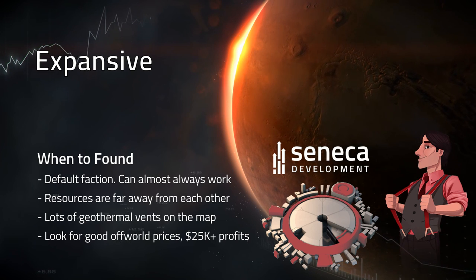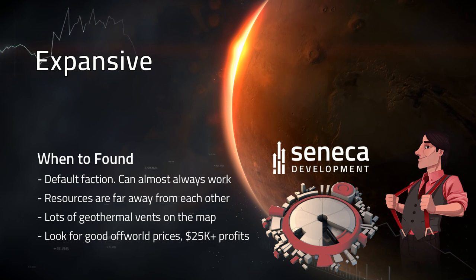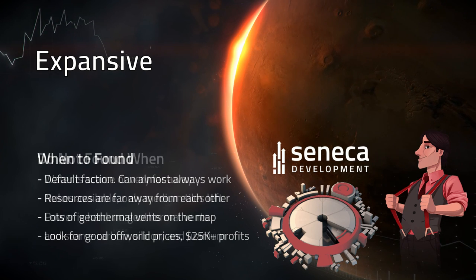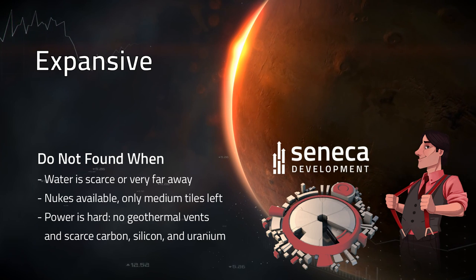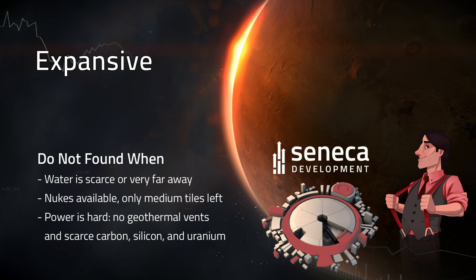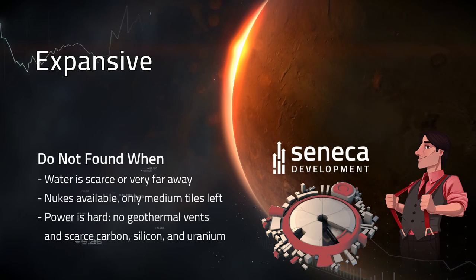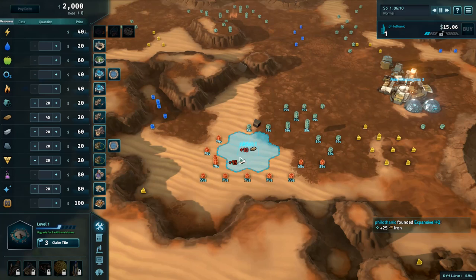Found Expansives when resources are far away from each other or there are lots of geothermal vents on the map. Look for good offworld prices and 25,000 or more profits. Do not found Expansive when water is scarce or very far away, when nukes are available and there are only medium tiles left, or when power is hard and there are no geothermal vents combined with scarce carbon, silicon, and uranium.